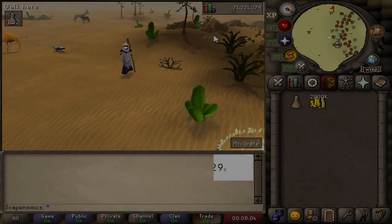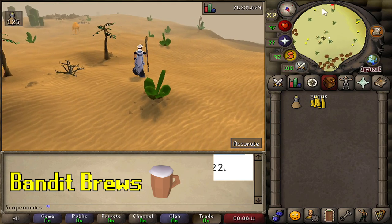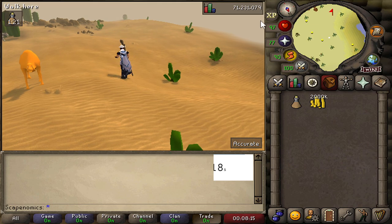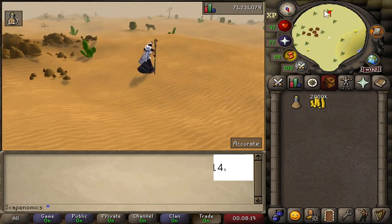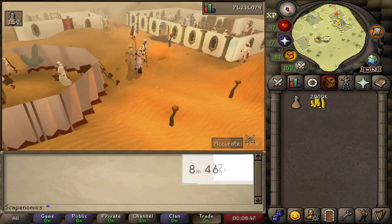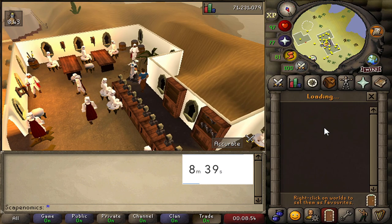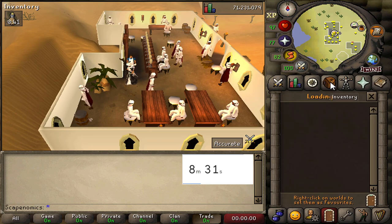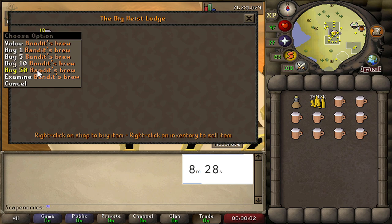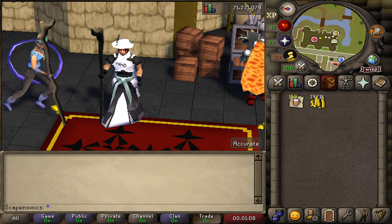The next low requirement moneymaker, which is absolutely OP right now, is collecting bandit brews from the bandit camp in the desert. For this one, you're going to need the Enakhra's Lament Quest complete for the Camulet, or you're going to need a Dramen Staff so you can use Fairy Rings. This moneymaker consists of having a stamina potion and some starter cash in your inventory, going to the bandit camp, buying a full stock of bandit brews, and banking them to sell on the Grand Exchange. Currently, bandit brews are going for about 3k on the Grand Exchange. I collected bandit brews for 10 minutes and got about 150 of them, meaning if you do this for a full hour you would end up with 900 bandit brews, which you would need about 500k starting cash to buy.